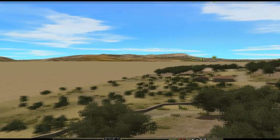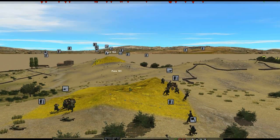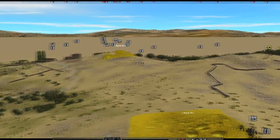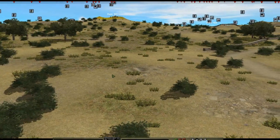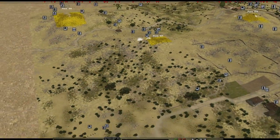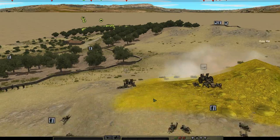I hear heavy mortar fire and I try to determine what exactly is being shelled. It looks like the enemy is trying to shell out our locations on top of the mountains, notably trying to get rid of the AT guns and infantry guns on top of them. Soon after, all three strong points are shelled with enemy artillery fire, though shelling near the villa is relatively mild.